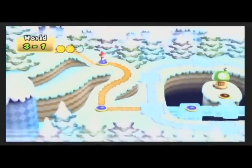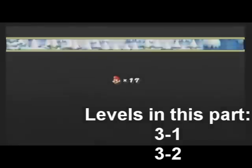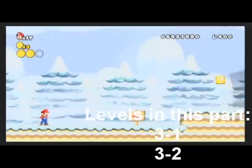But anyway, of course, we're going on to World 3 now. World 3, the icy world. This is where the game actually starts getting challenging. 3-1. We also get our penguin suit here.